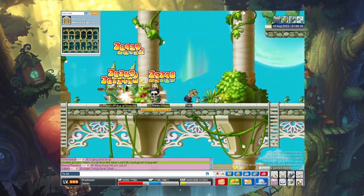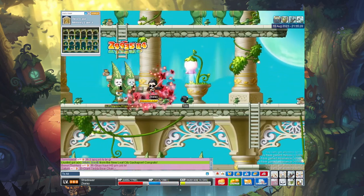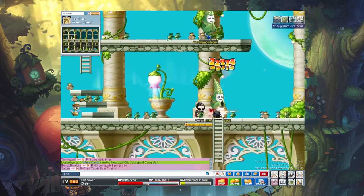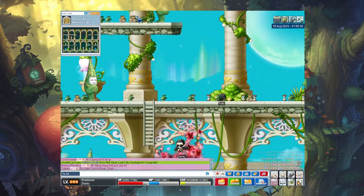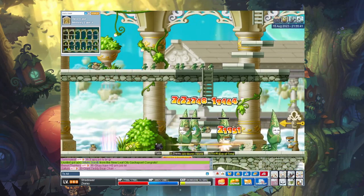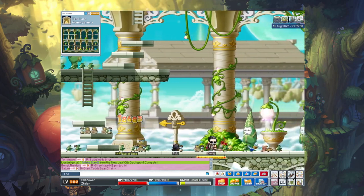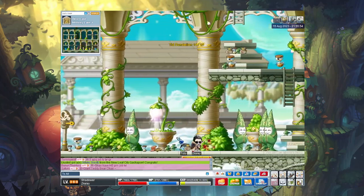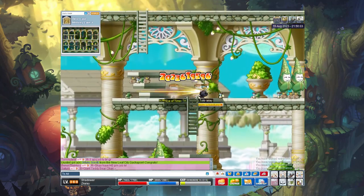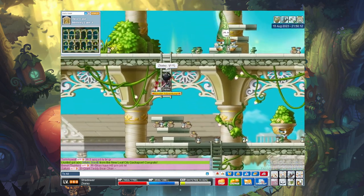I always get recommended current MapleStory videos, and one was a rework of Zakum where he slams his arms down and deals a lot of damage. I also saw a Chaos Papillatus that shoots lasers. That would be really interesting if they could implement something like that here. I know the team is small and updates don't come often, but it would be cool to see in the future. I know they just released Von Leon — they could also release Pink Bean, which would be a really cool boss to add.